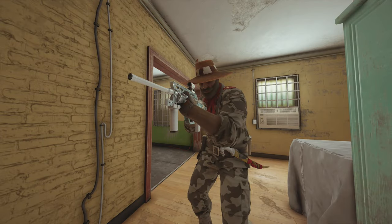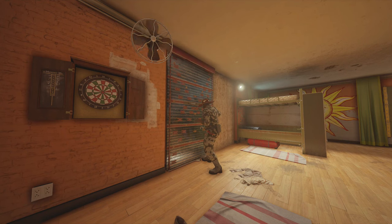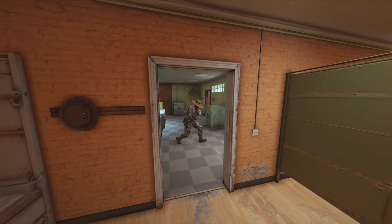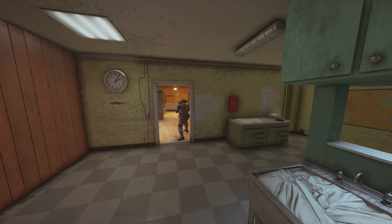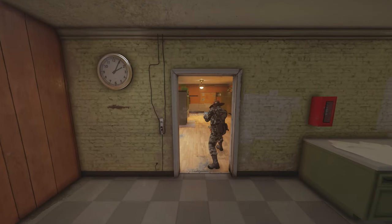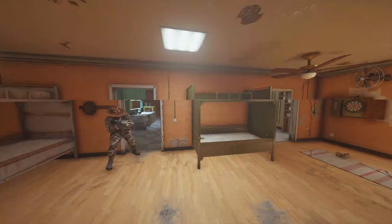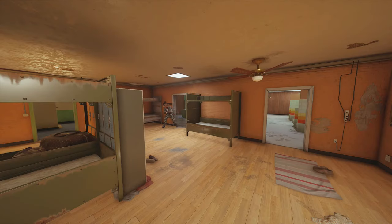Third operator we're going to need is Cade. Cade is going to be anti-breach, so he's going to be in charge of reinforcing the wall in bunk and then placing his electro claws on it. Cade is going to be anchoring in laundry, as opposed to Capcan who's anchoring in piano. He can also rotate into bunk whenever he may need to — he may need to electro claw trap in case they're actively breaching, so it's best for him to be on this side of the objective.